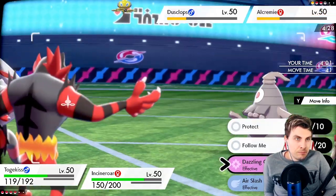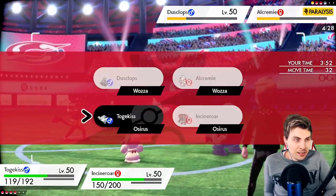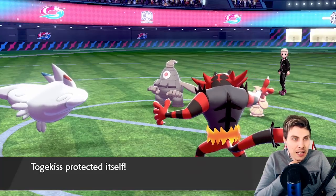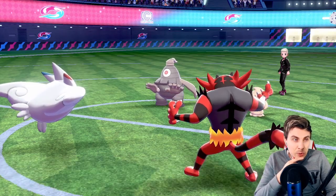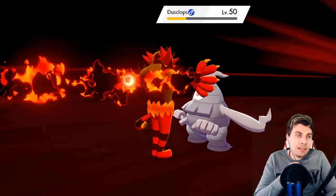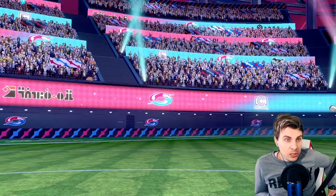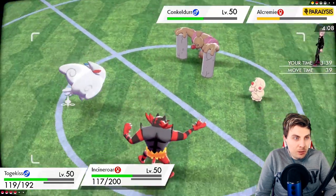Alcremie is in. We really need to protect that Togekiss more than anything. Let's go for another Darkest Lariat into Dusclops and try to take it down. I think they double into Togekiss knowing how threatening it can be to the Conkeldurr. There's a Pain Split and Dazzling Gleam — we eat that up pretty nicely. Still got the Conkeldurr to deal with, but it's getting a little easier. If we can get through this Trick Room, I think we're potentially going to be alright. I think we have to pull a double switch next turn.